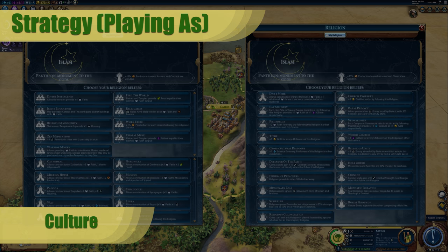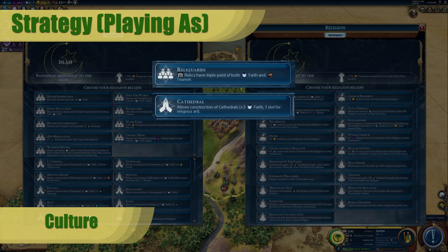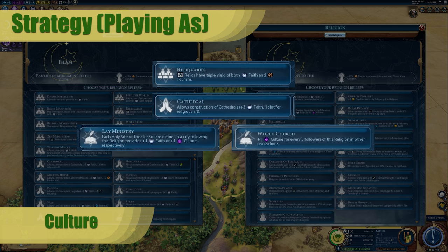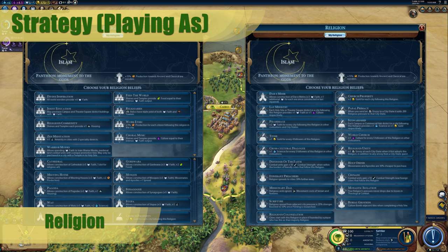If you're going for a Culture victory, it's basically mandatory to get the following beliefs: Reliquaries, so that your relics are tripled on Tourism as well as Faith; Cathedrals, so you get the extra slot for Religious Art; either Lay Ministry or World Church to get some extra Culture; and Holy Order, especially if you group it with Mont Saint-Michel, so you get cheaper Apostles and they also give you the Religious Relic when they die. For a Religion victory, there are just too many good combinations — really just figure out what's going to work best for you, whether it helps your religion spread faster or farther.